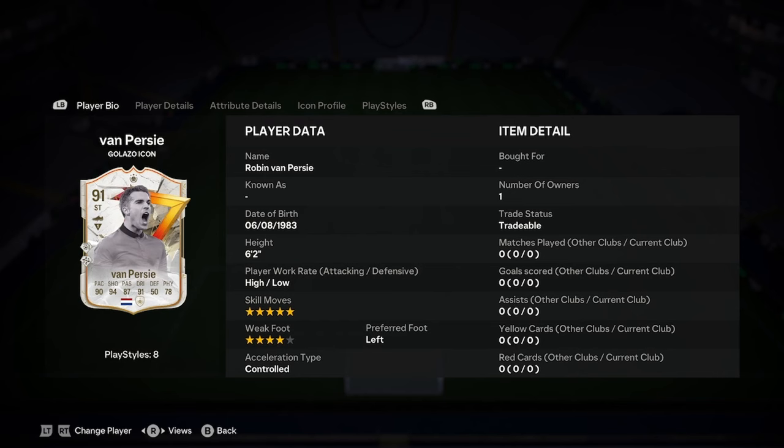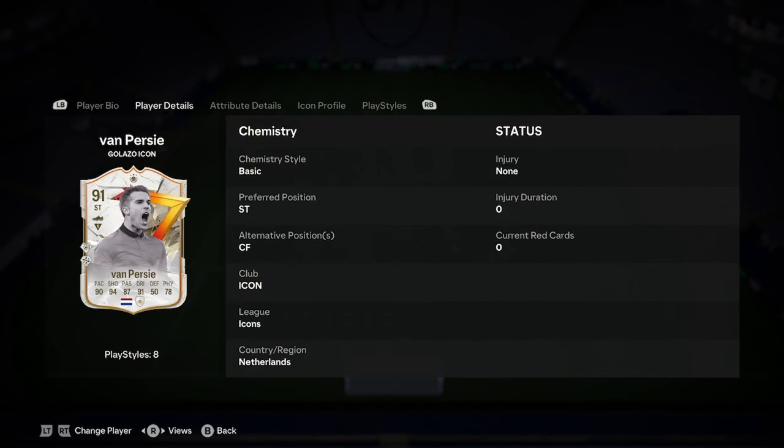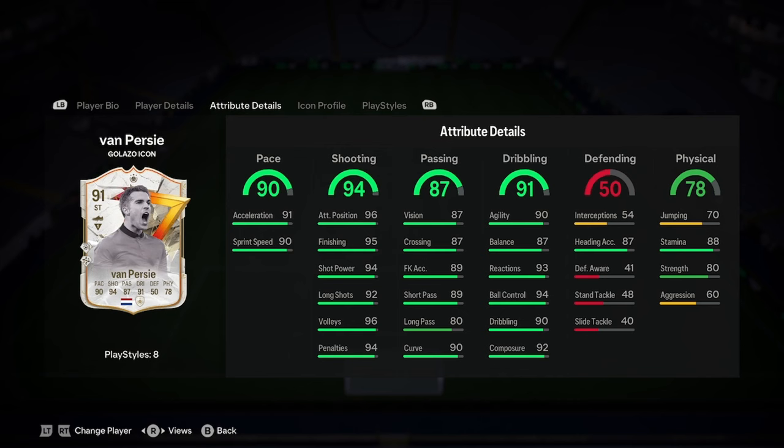Okay, now this is Dale. I'm doing a player analysis on the new Robin Van Persie Galatasaray icon card, so let's jump straight into it. He is 6 foot 2, high/low work rates, 5 star skill moves, 4 star weak foot, left footed, and controlled. That's actually a very nice start, I won't lie. He's a bit tall obviously, but the tall striker isn't that bad as long as they have good acceleration — which he does.